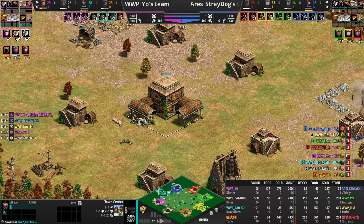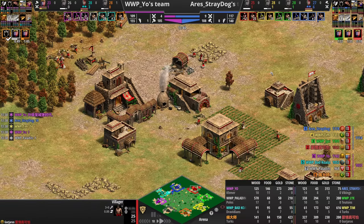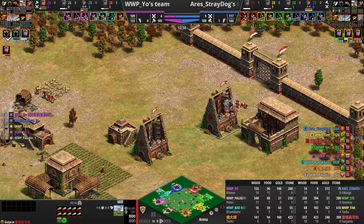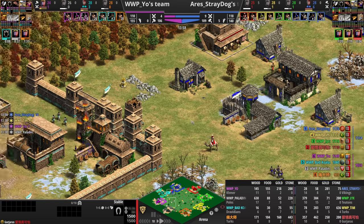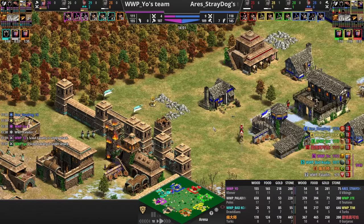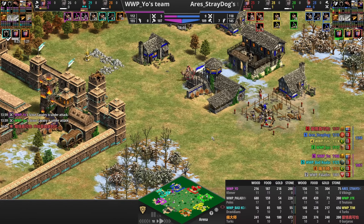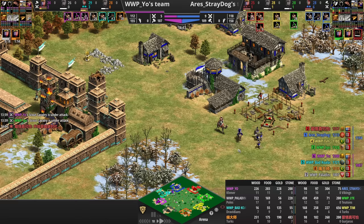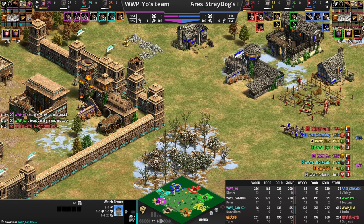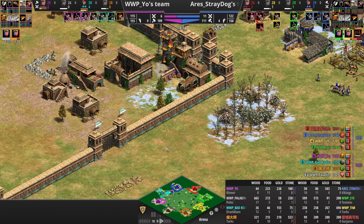Looks like there must have been a pause. Our Gurdjurs player, powered by the 18 Sheep Economy, is building a stable forward to help out with this push. They don't get Knights — they get Shrivamp Shriders. He tries to put down a siege workshop but his teammate's blocking it. They will get those Armored Elephants, and the archers are trying to take out that palisade, so it will be a 2v1 against Bad Koala.